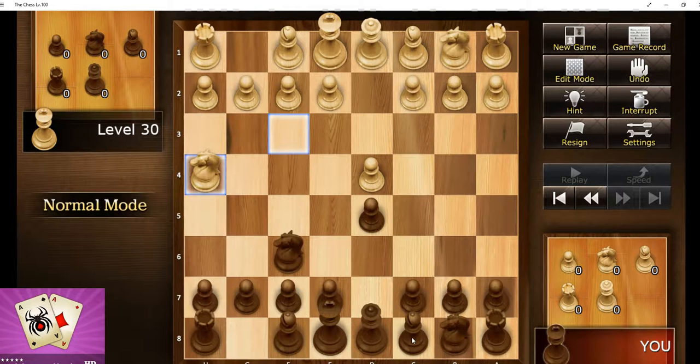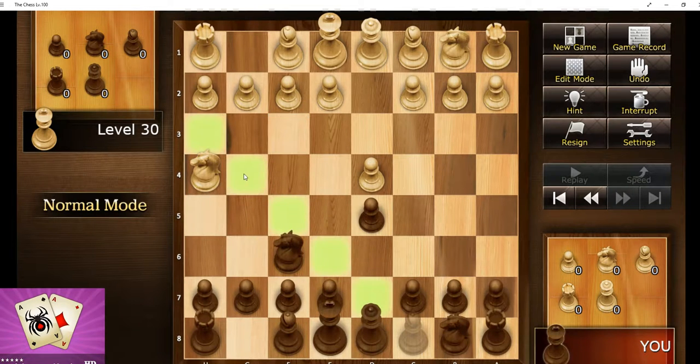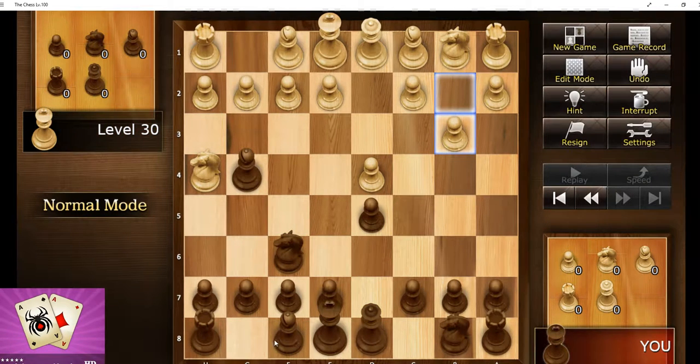So what I'm going to do is reinforce my center pawn. But before I do that, I don't want to obstruct my white-colored bishop, so we're going to put him out there.